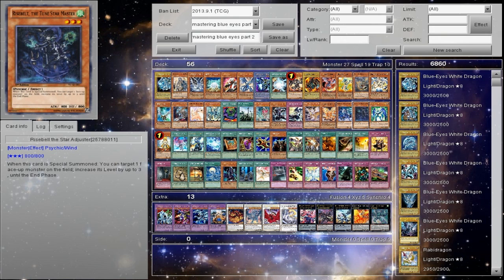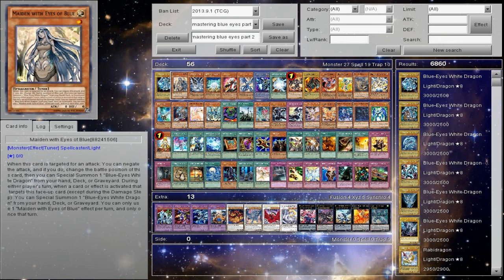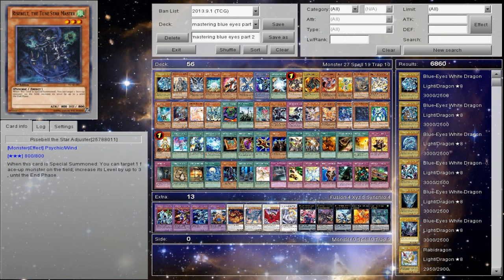Originally I was going to use Rise Belt over Bright Star, but for those who want to run it, you're going to need some way to put it back in the deck. You really do need Magical Mallet to put it back so you don't have to deal with having Rise Belt not in the deck. Because Emergency Teleport's pretty much going to be dead then — and hence why I didn't like it and prefer Bright Star, even though it eats up a normal summon.